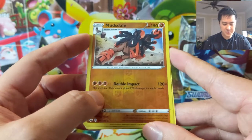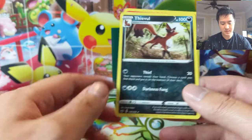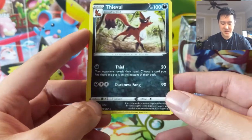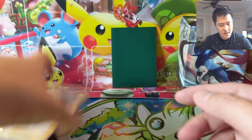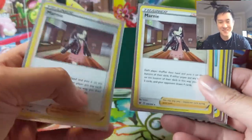Mudsdale has some interesting potential but three fighting energy is kind of heavy, though it can do up to 240. The ability doesn't sound that good, but Thief — basically taking a card out of their hand — could be annoying. And Ninetales is very very underwhelming.